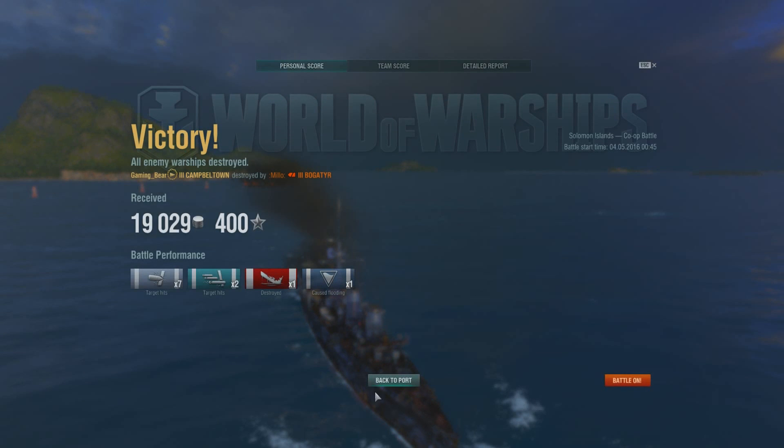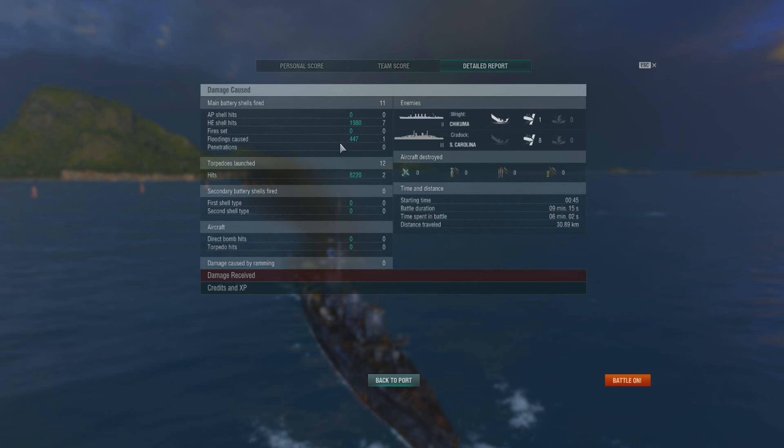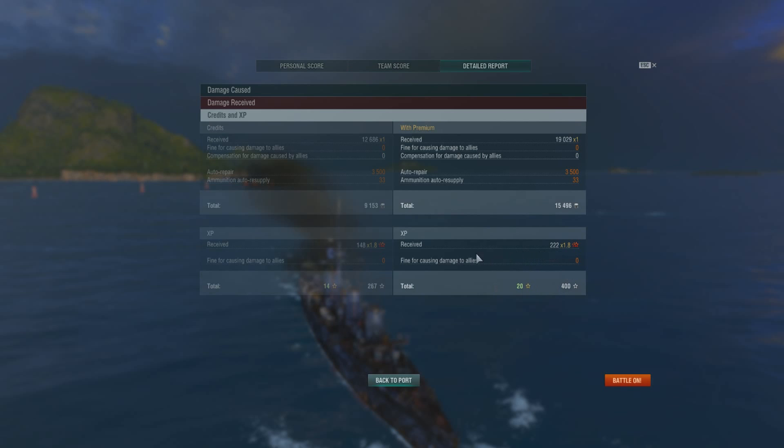Let's have a look at the results: one destroyed, one torpedo in. 148 experience — better than nothing. Detailed report: HE damage and a torpedo, so about 8,000 to 10,000 damage, which was okay. Credits and experience — came away with 19,000 repairs, so made 15,500 credits and 400 experience.